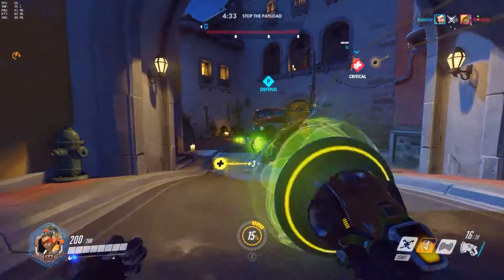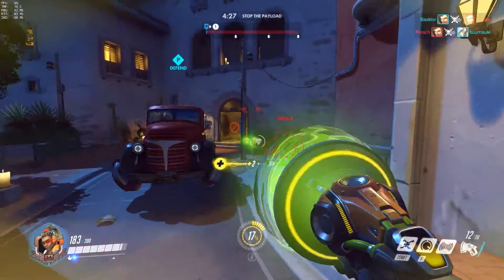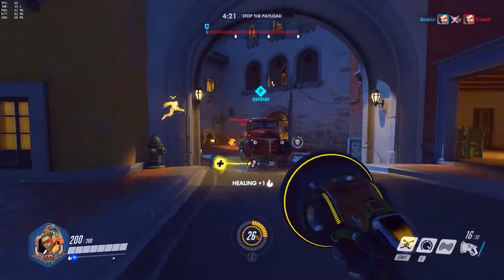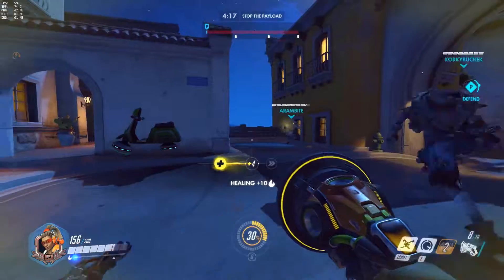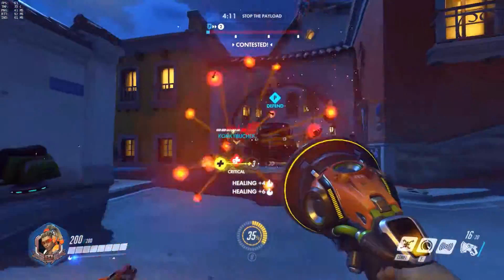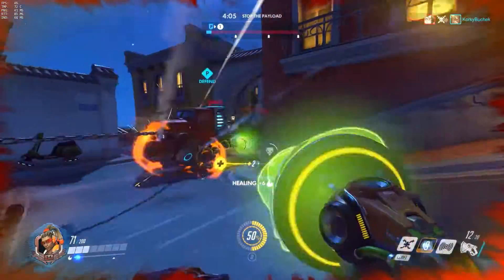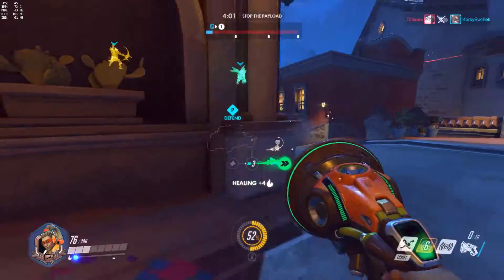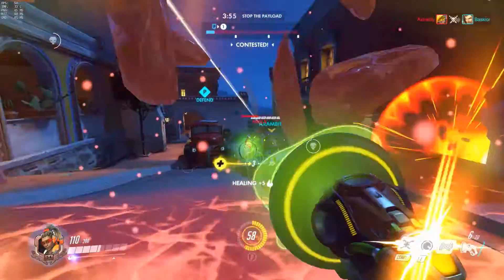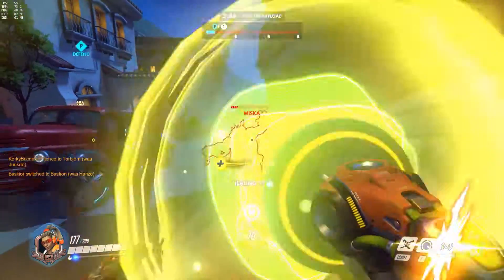Lucio is much more of a three-dimensional support than others, because not only does he do damage — and he actually does quite a lot of damage, particularly when he gets headshots — he's also able to displace people with his right click, provide gradual healing for himself and bulk healing for your team, and provide speed for your team. His ult is the Sound Barrier, which gives your team shields — say for capturing a point when you're being attacked and there are like four on the point, use your Sound Barrier and it'll give everyone shields. It's extremely helpful.